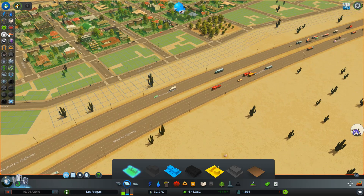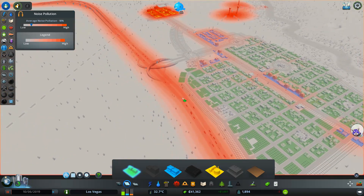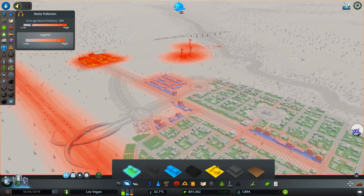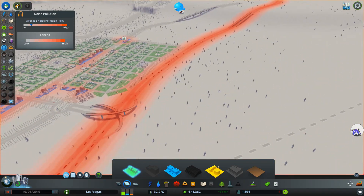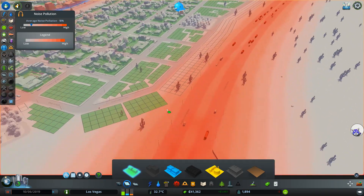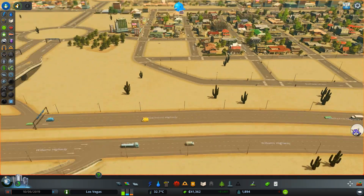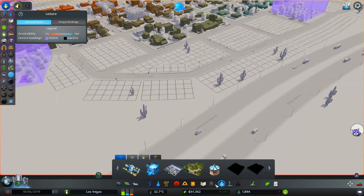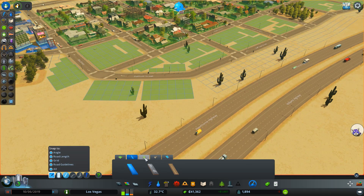The question about noise pollution — you can see the button: pollution, wind, noise pollution. As you can see, all the industry, energy production, commercial, and roads will create a lot of noise, which is something people can get sick of and actually die from. There are a few ways you can prevent that — we could build some trees here, which would help block that noise.